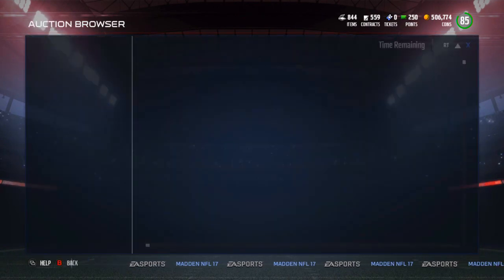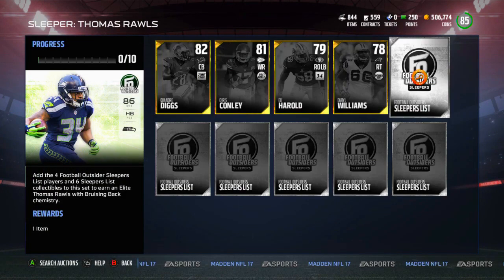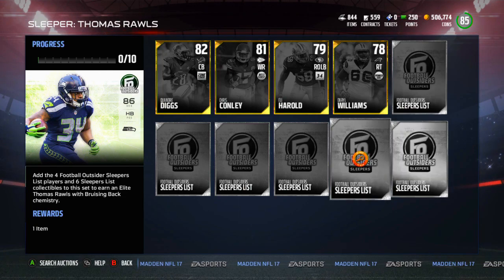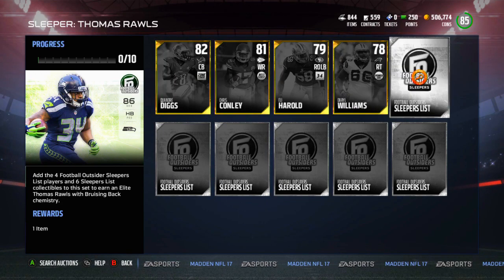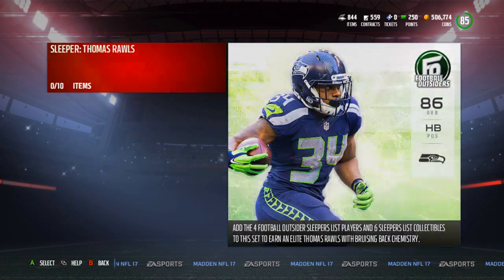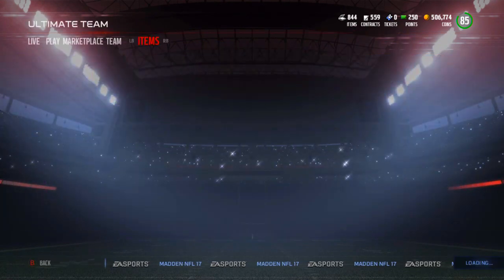And then we have these sleeper list collectibles — you need six of these bad boys and they're going for a bunch of coins, 20,000 coins right here. So this set, at least right now, is going for a lot of coins and it is just not worth it, at least in my mind. I think this set in particular is kind of trash. Maybe that Thomas Rawls is going to be an absolute beast and make it worth it, but it's going to be about 150K to get this set done. Personally, I don't think it's worth it.